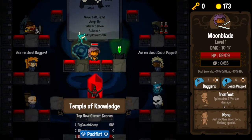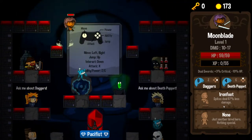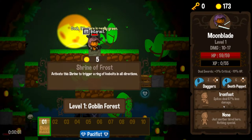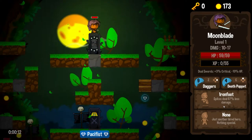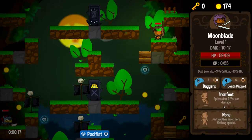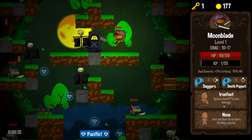A completely pointless and unprofitable run last time, so we have to hope for better. For next time we need 200 gold for more damage, and that's what we're going to focus on. Shrine of Frost — ice bolts in all directions. I misread it as Shrine of the Forest. This is the Goblin Forest so I have forest on the brain, but I don't know if that really explains my lack of basic reading comprehension. I will make an excuse every day of the week if you give me the opportunity.